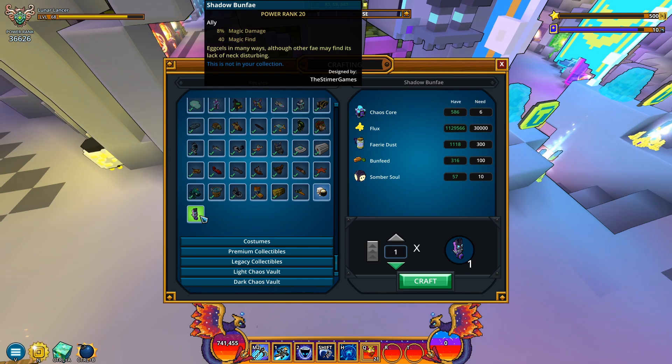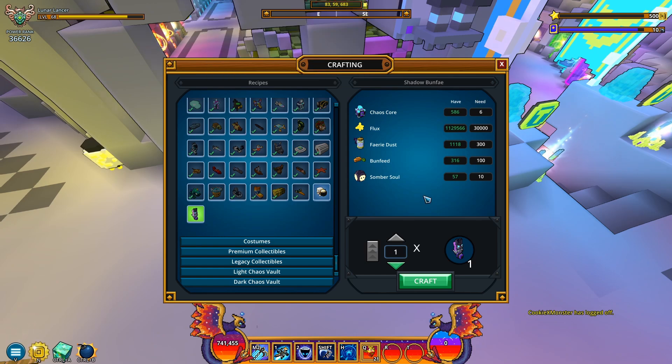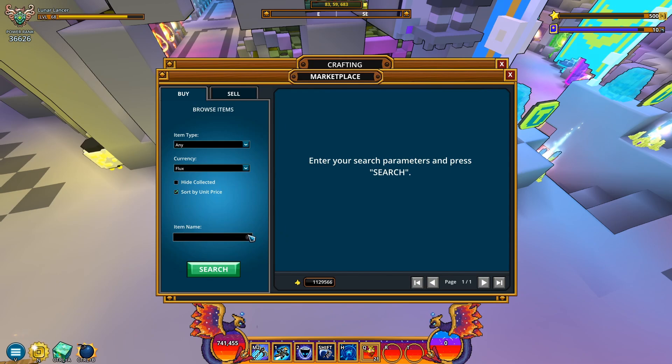Power rank of 20, 8% magical damage, 40 magic find. It says 'excels in many ways, although other fame may find its lack of neck disturbing.' So, what kind of resources will it take? Wow — bonfeed. Come on. 6k scores, 30k flux, 300 fairy dust, 100 freaking bonfeed. Is bonfeed accessible now or what?